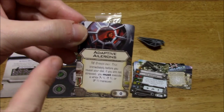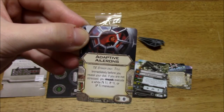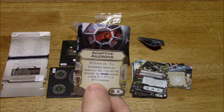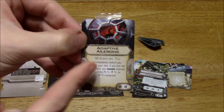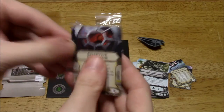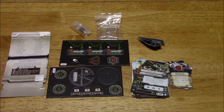Just as a quick addition — I just realized the first part of this card: immediately before you reveal your dial, if you are not stressed, you must execute a white maneuver. This lets you move twice, basically. It's similar to decloaking with a TIE Phantom — you move once, then execute your dial. That's the advantage of having this title. The Duchess pilot lets you ignore it, so if you have it equipped without Duchess, you must use it. It lets you move twice, which is actually kind of cool.